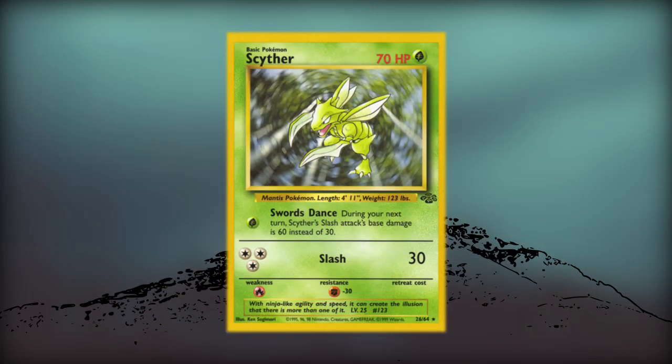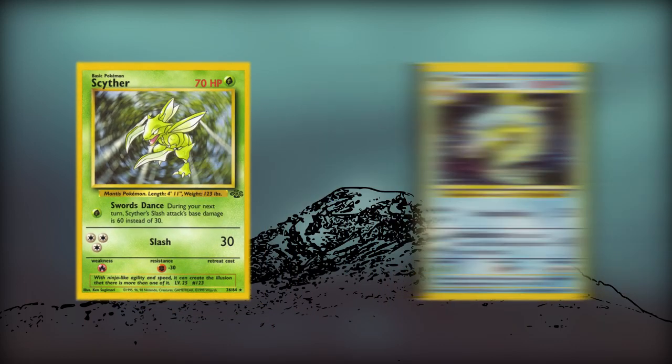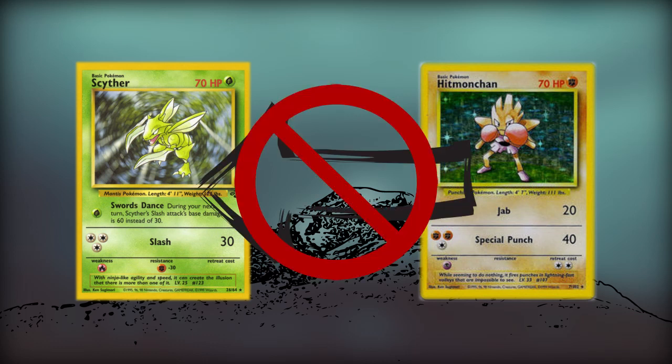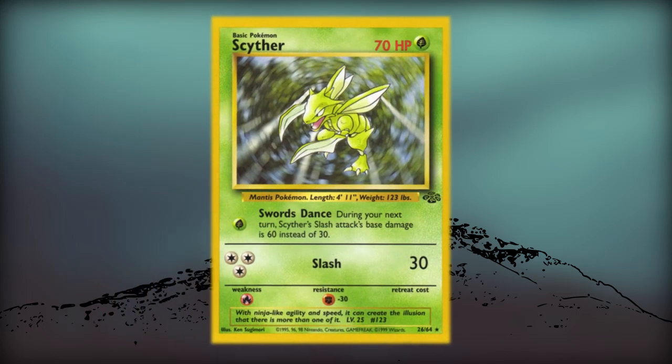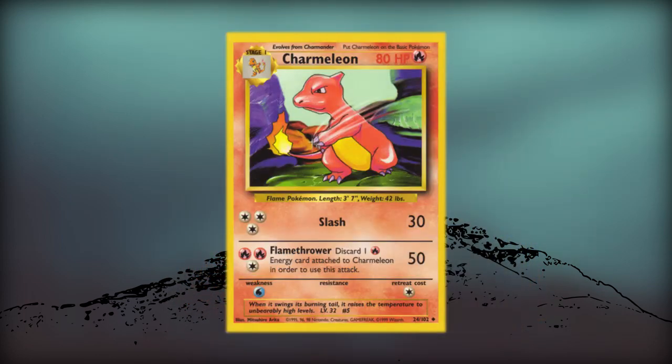Last but not least, Scyther. Scyther saw play in nearly every strategy. This card has a universal colorless attack, it's a safe free retreat Pokemon to move around the board, attacks the powerful Gyarados from base set for weakness, and has resistance against fighting type Pokemon, such as Hitmonchan. You could find a few decks without the iconic grass card, but they usually focused on using fire type weaknesses with cards like Charmeleon to instead counter Scyther altogether.